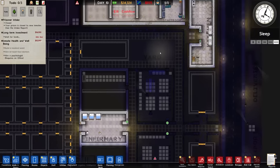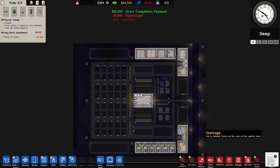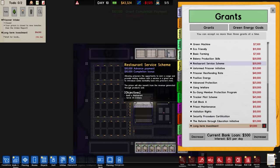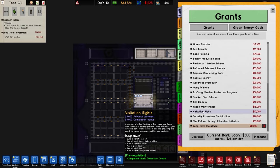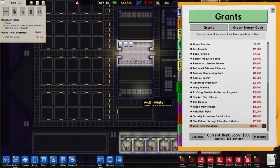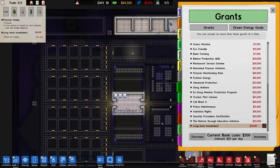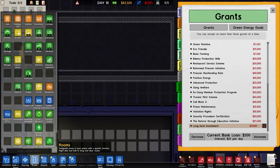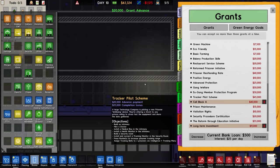Yards - do need to put some more in there. I do need to hire a psychologist. There is that grant completed - sadly we didn't get a double thing for it, which is a bit of a shame. But that's not too much of an issue with the 43 that we have. Cell block A seems to be the one we want to look at. Visitation rights we could do because we've got a visitor room there and a visitor room there.